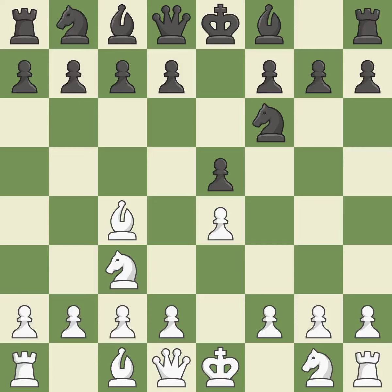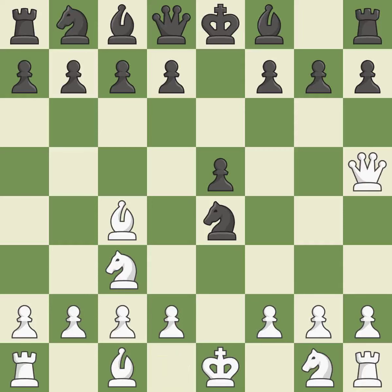Bc4 develops the bishop to an active square where it attacks the center and the f7 pawn. Nxe4 temporarily sacrifices a piece for a pawn, counting on the fork with d5 in case white captures the knight. Qh5 threatens checkmate on f7, attacks the pawn on e5, and develops the queen.